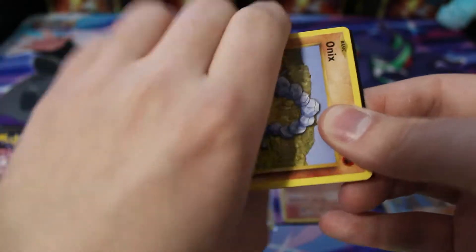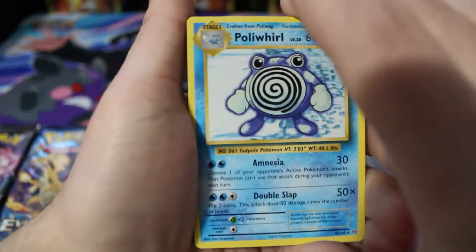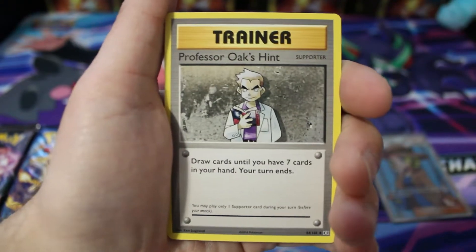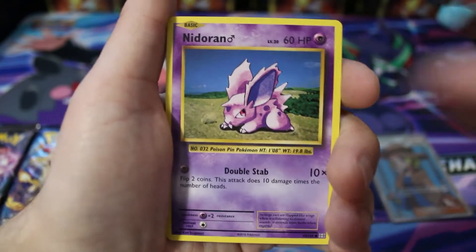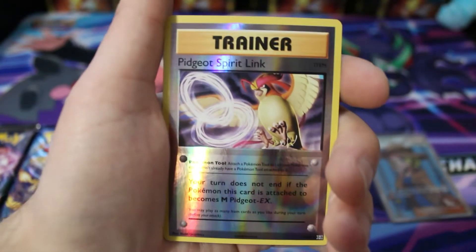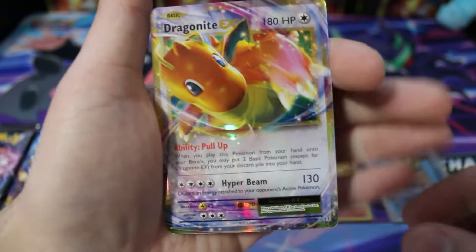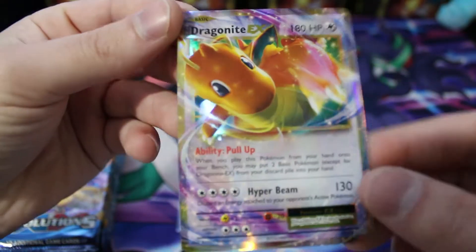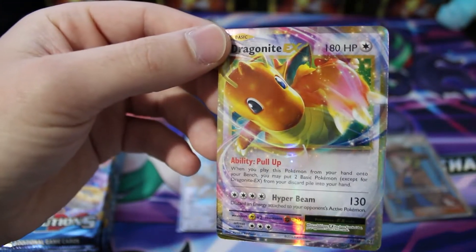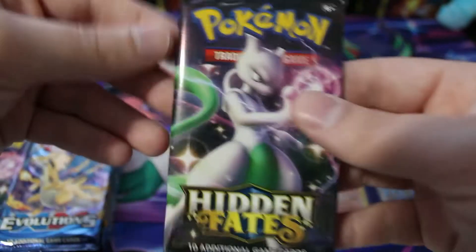Here is another Evolutions pack. I am still shaking — maybe we can pull the Shiny Charizard GX! We got a Nidoran, Poliwag, energy, Rattata, reverse trainer, and the last card is a Dragonite EX — same one that comes in the actual Kanto Power Boxes but this one was actually in one of the packs. Another cool card.